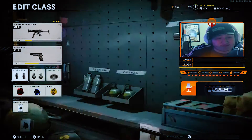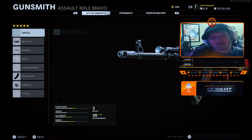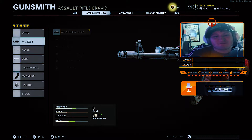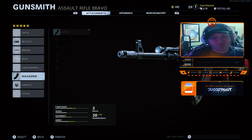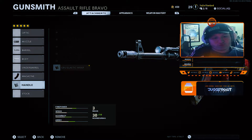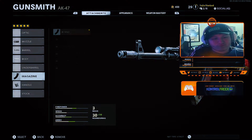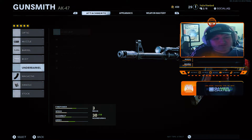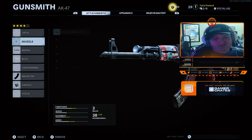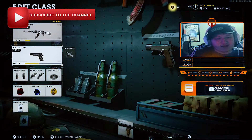Next up is the AK-47 Iron Curtain. For this one I'm using the Muzzle Brake 7.62, the 18.2 Takedown barrel, the 40-round magazine, and the Gru Elastic Wrap. I might swap out the muzzle for a foregrip to help a bit more. I'm considering the Tactical Stock as well. Otherwise the perks and equipment remain the same across all these classes.